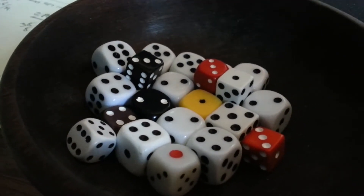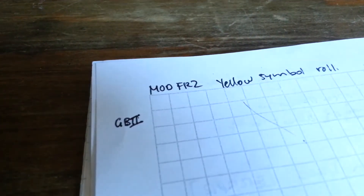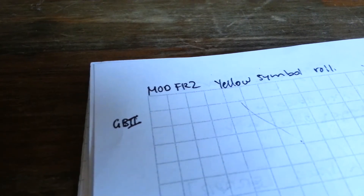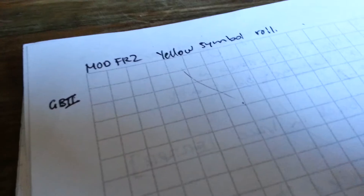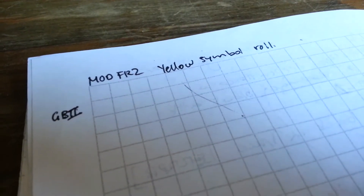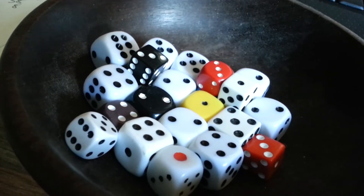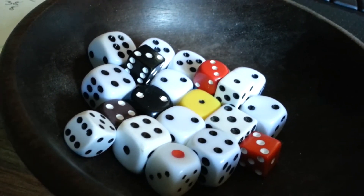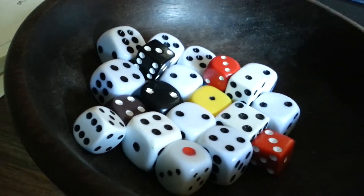Here's a whole bunch of dice we're going to roll for the super duper special rule — moderate freeze yellow symbol roll for Gadarian's Blitzkrieg and the Case Blue maps. What this means is that for every one and two that I roll out of this bucket of dice, I'm going to make a note of it.